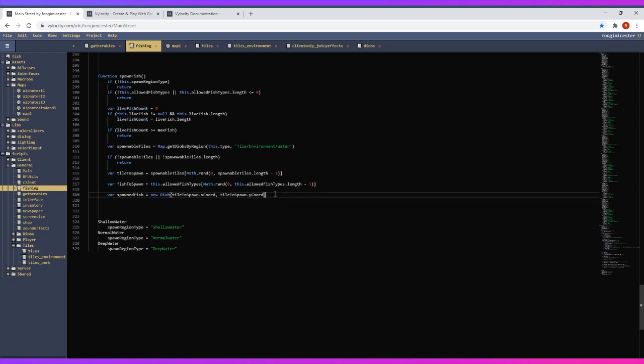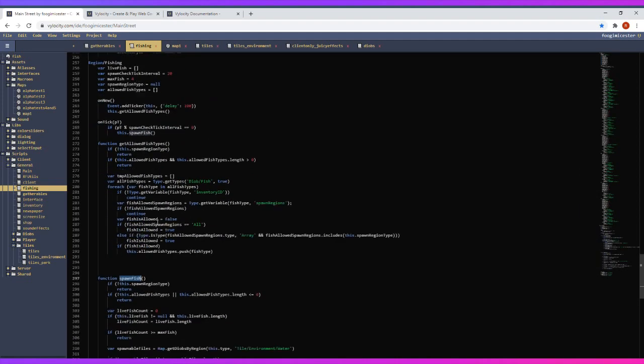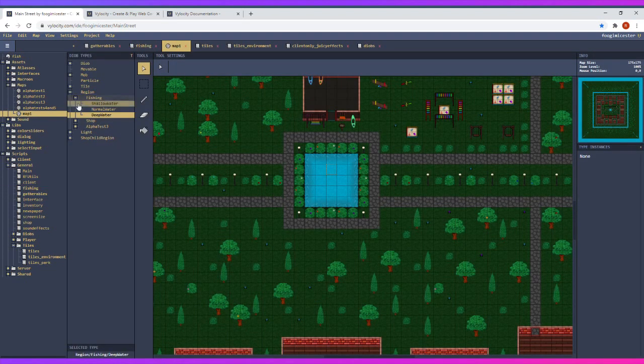Sometimes I wish there was a modifier to declare something as local — if I could prefix every variable so it's clear without needing 'this' in front. A viewer mentions Velocity auto-assumes local if the global exists — I didn't know that! That makes sense for scoping. So then I want this.live_fish.push(spawned_fish) — that should be good for spawning, and this is already calling on the ticker.